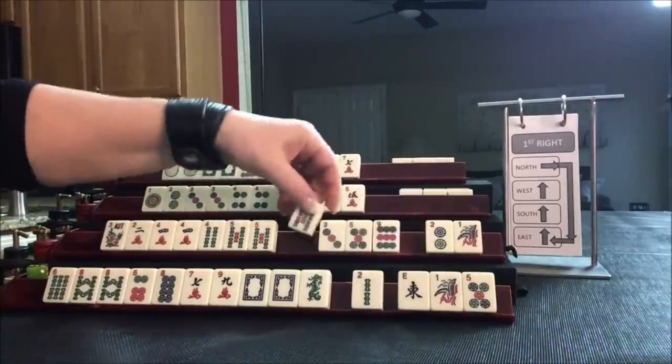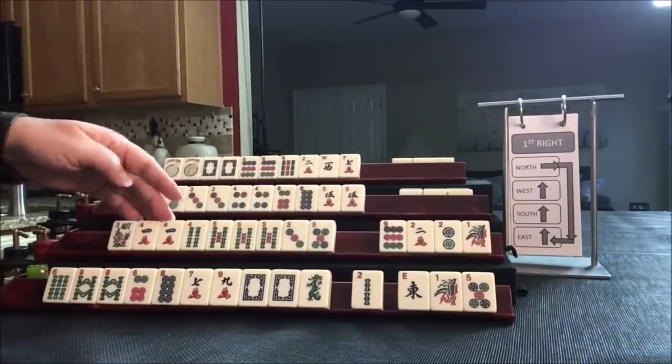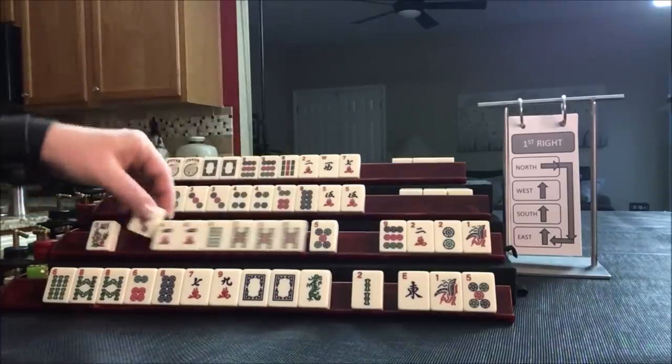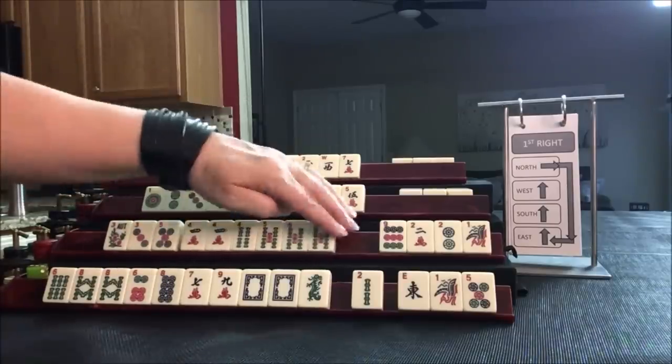South got a five. We have 1 and 2, and I don't think we need the 2 or the 9. We have 4-5. If we can get a 3-dot, we'd have 3-4-5 mixed-suit Kongs. The potential's there — let's pass one of each suit.